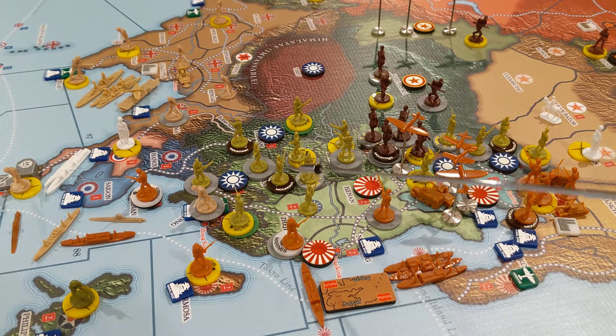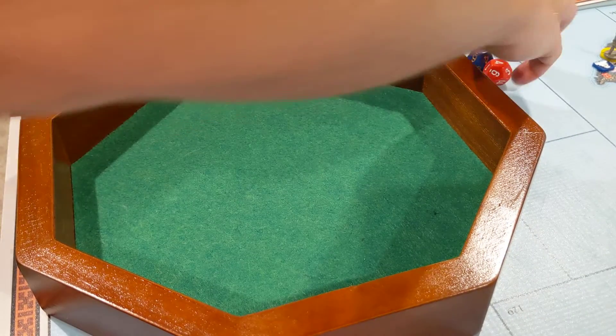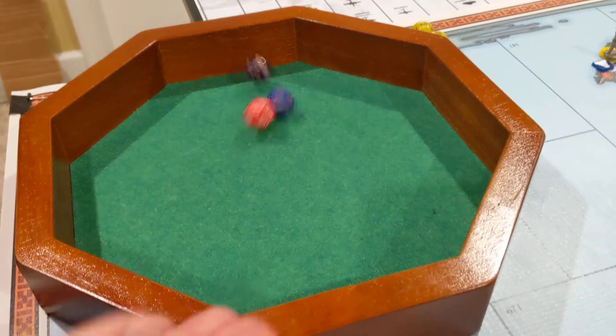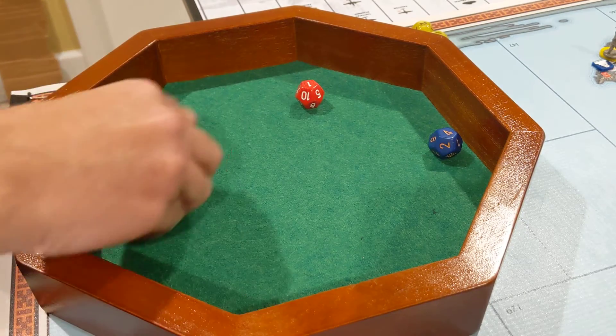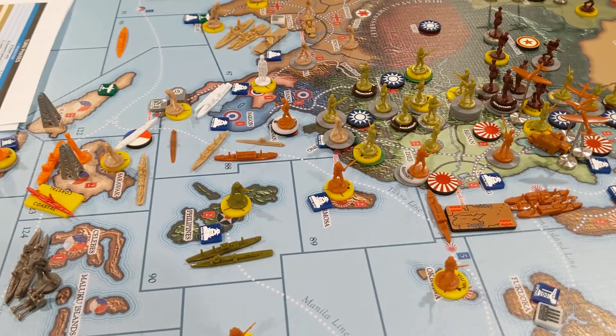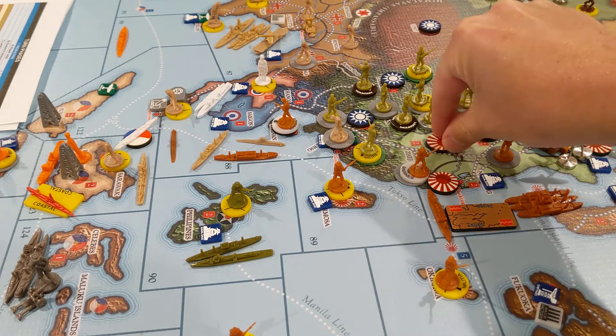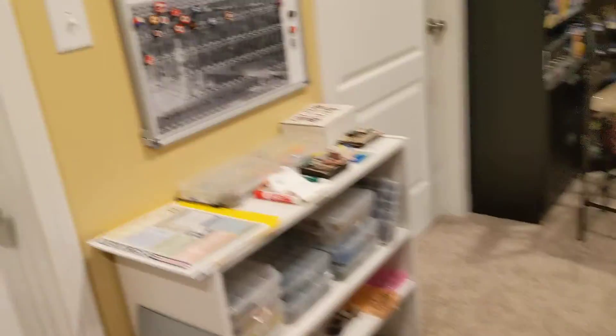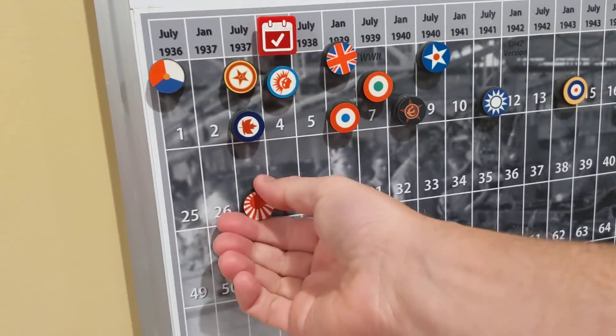I've got to roll the ships for this one, because if the ships hit, this guy doesn't get to shoot back. I've got a ton of navy. Let's start with the battleships — three bombardments at four or less, all I need is one hit and that guy can't shoot back. And wow, I got three hits. So this guy's dead, and this becomes Japanese. That's two more dollars.